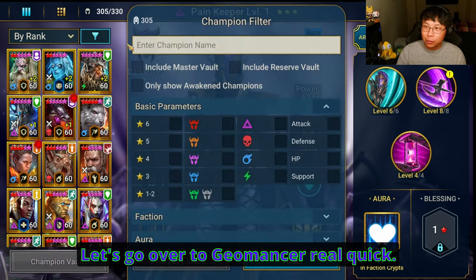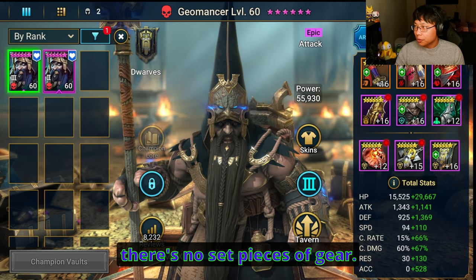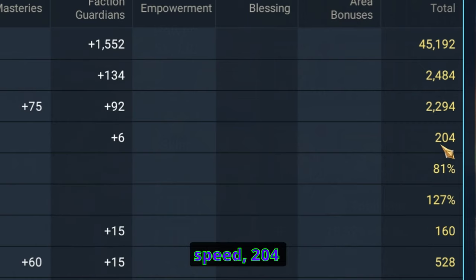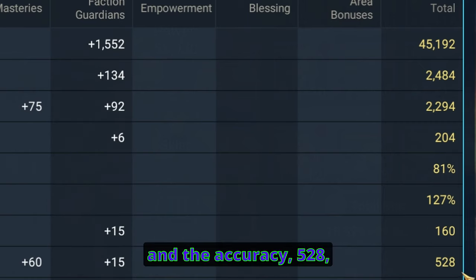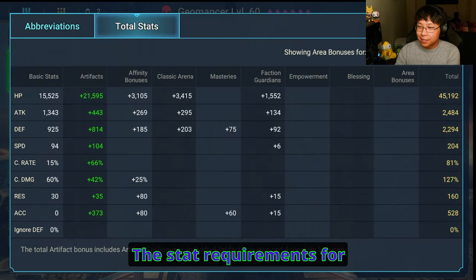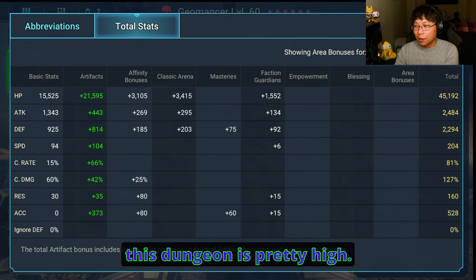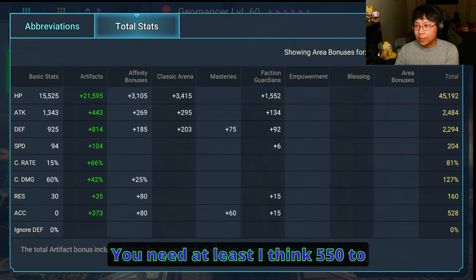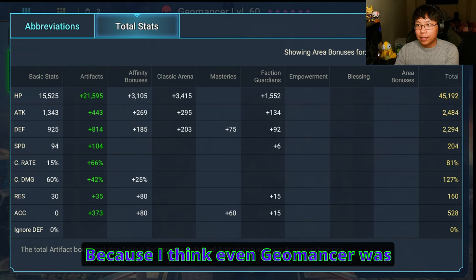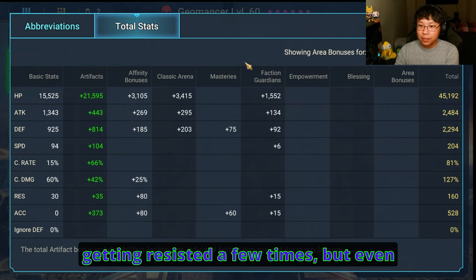Let's go over to Geomancer. There are no set pieces of gear — the only thing that really matters here is the speed: 204. And the accuracy: 528 — 500 plus accuracy. You need a lot of accuracy. The stat requirements for this dungeon are pretty high. You need at least 550 to accurately land every single time, because even Geomancer was getting resisted a few times.